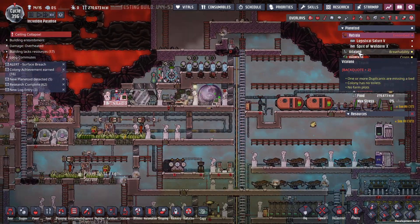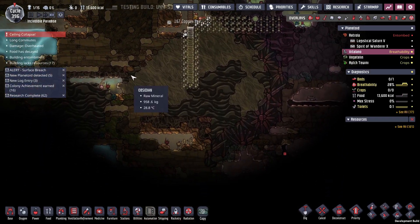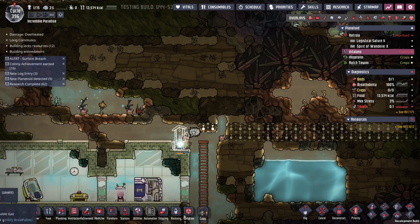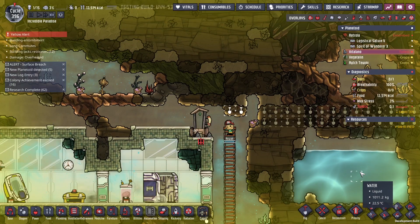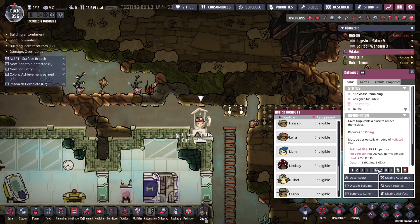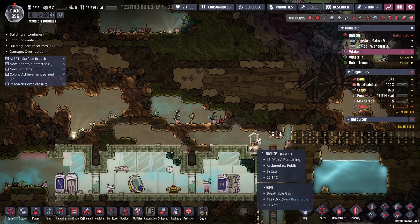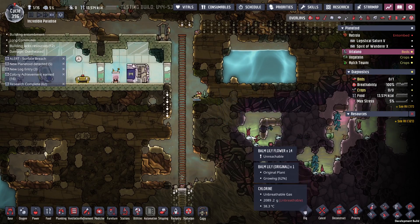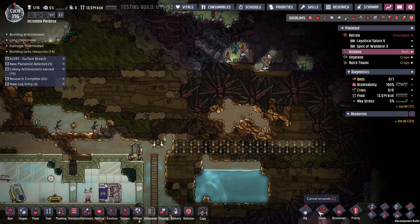I'm actually gonna be nice to my dupe and give him a bathroom first. There we go. His priority is not to do that but set to emergency real quick and now he's got a bathroom. Still sleeping on the floor, but that's okay.